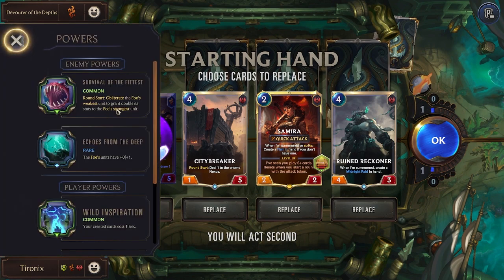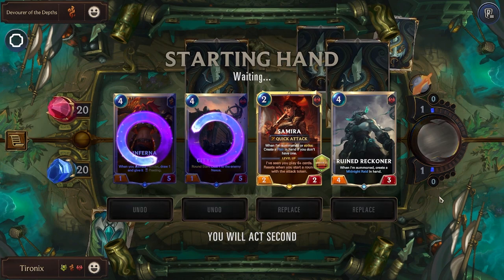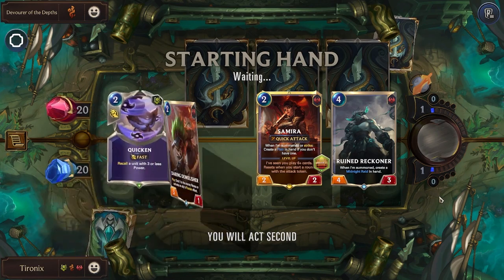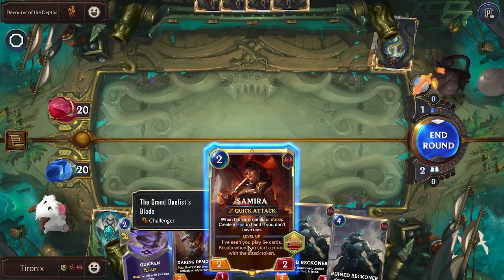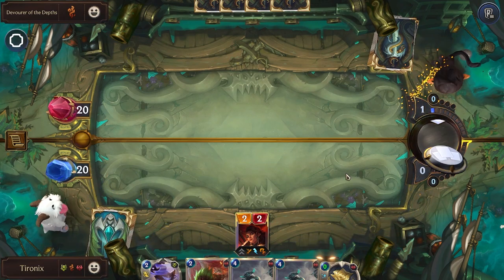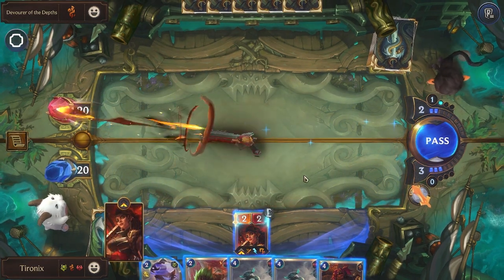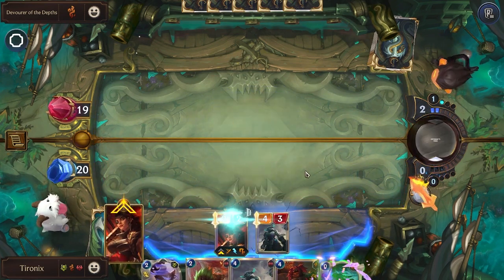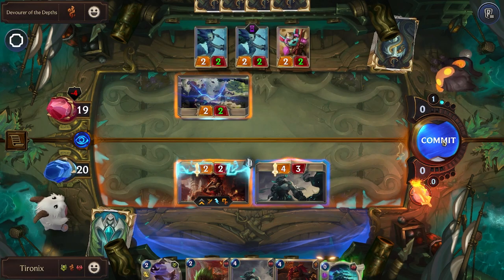Up against Devourer now. They have the ability: round start, obliterate their weakest unit to grant their strongest unit twice its stats. So we definitely don't want them to have too many units on the board. We picked up Cannon for our support champion. Let's get rid of the City Breaker. I think we'll get our Samira on the board. Let's play this first — deal 1 to the Nexus. Now let's play our Ruined Reckoner.